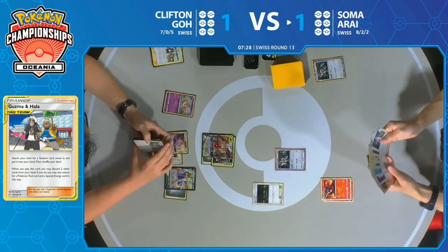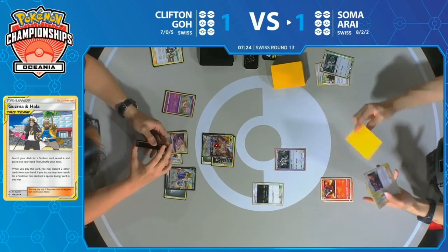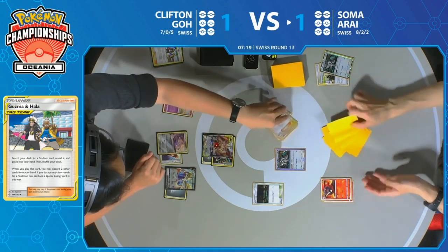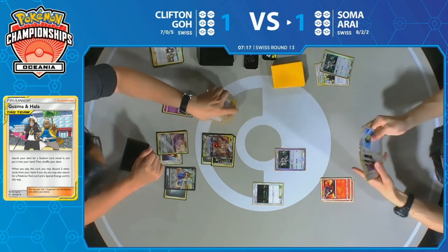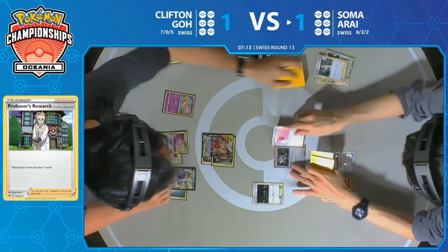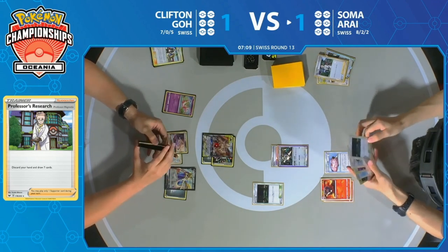Arceus Dialga Palkia uses Altered Creation GX and that means Soma's clock is fast. At this point, Soma is going to be feeling a ton of pressure — every time Clifton takes at least one prize, he's going to be taking another one. Soma has a Lily's Poké Doll on the bench and that Oranguru with the Air Balloon. Soma wants to start slowing down the game.